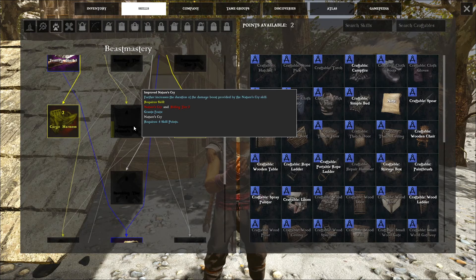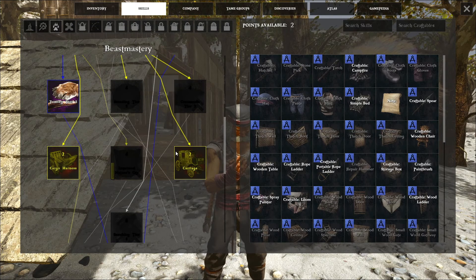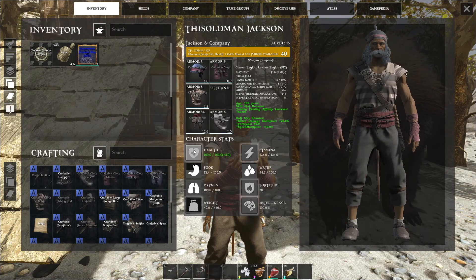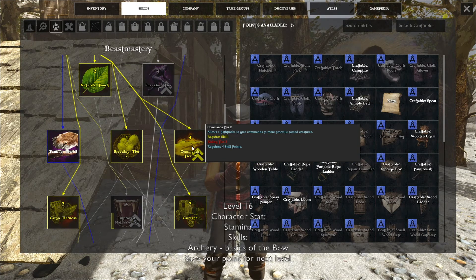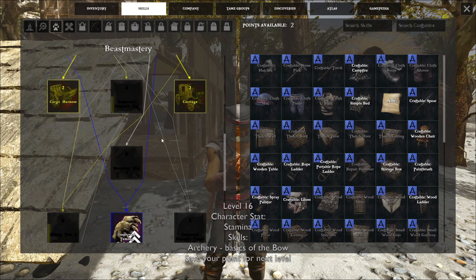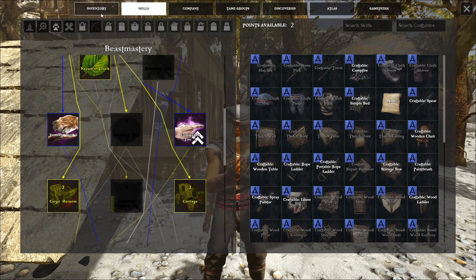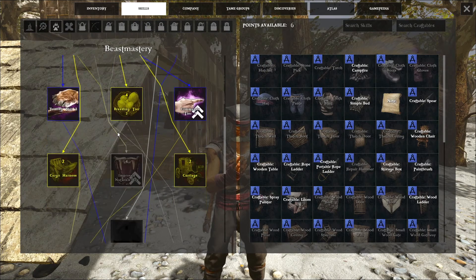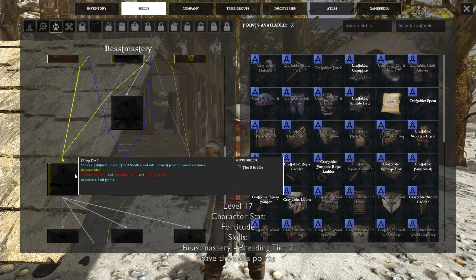We'll need commands Tier 2, so let's go up. We're going to choose health and grab commands Tier 2. Now we should have everything we need — but we'll also need breeding Tier 2. We're going to go up a level, put it to fortitude, and grab breeding Tier 2. Two points left. Now we have everything we need to go to riding Tier 3.